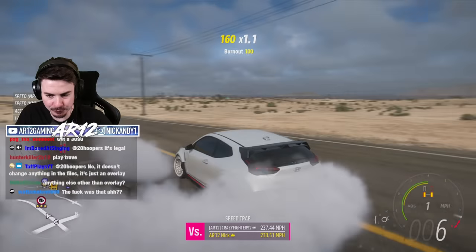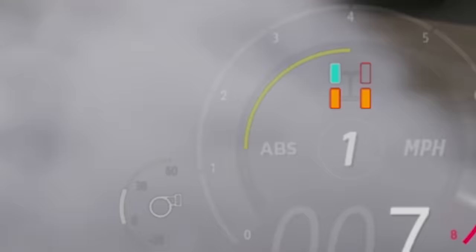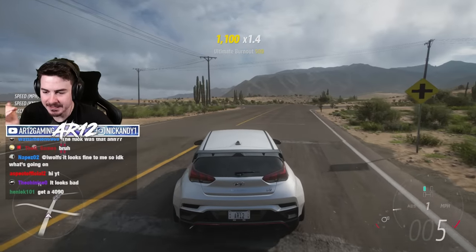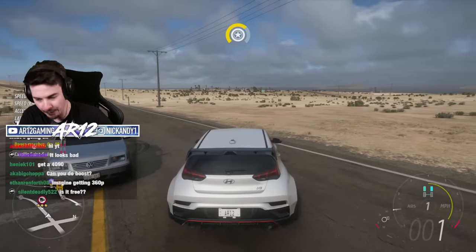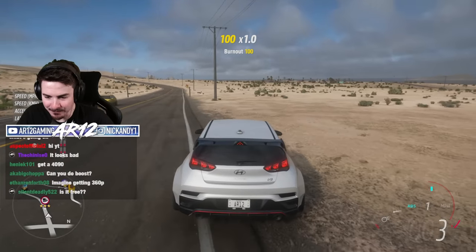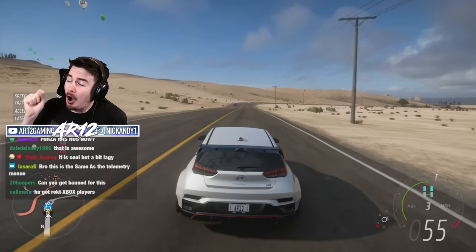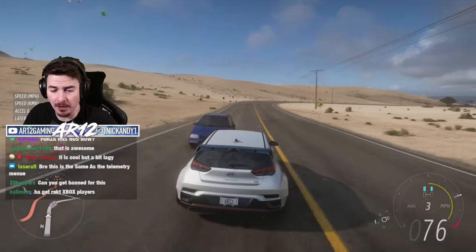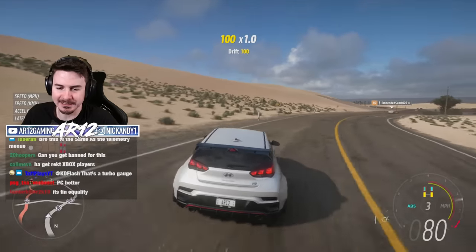On the right-hand side we've got tire temperature — if I do a donut, you'll see my tires start to heat up, which is so cool. You can even see which way I'm steering; the yellow line moves left or right. You can see my handbrake, gas, brake, and even a boost gauge.